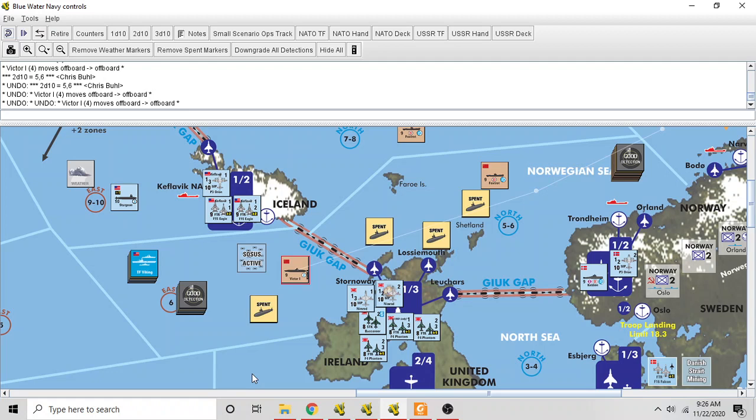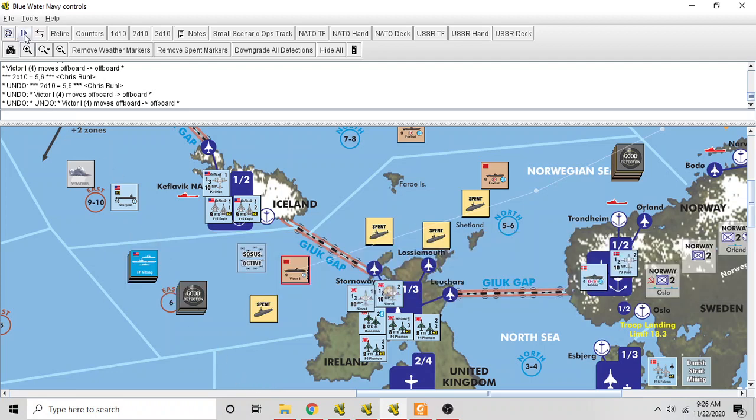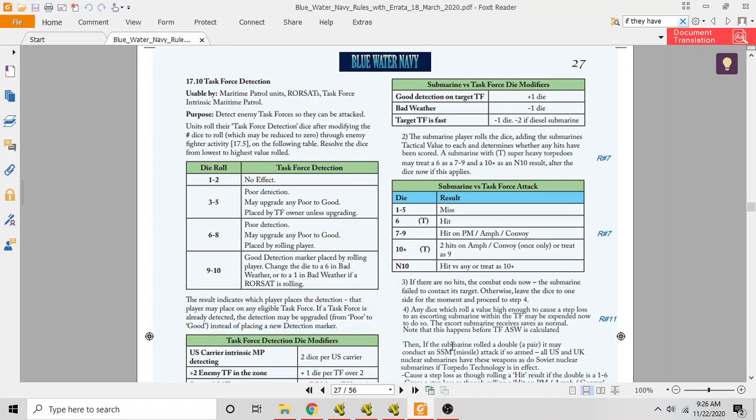Here's a mistake I made two videos ago that I need to clear up. This was a Soviet submarine attack against the American task force. The Victor has just moved into the zone and is firing torpedoes at the US task force. These were the rolls the Victor made — I erroneously claimed the Victor scored no hits. That was a mistake. Here is the submarine versus task force attack table: a roll of six says it's a hit.